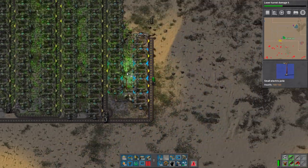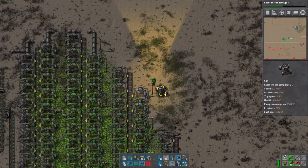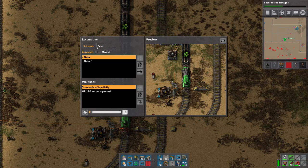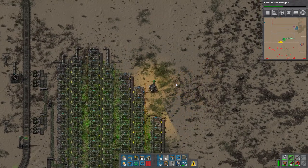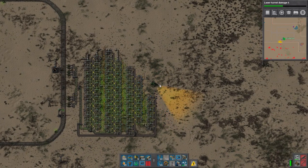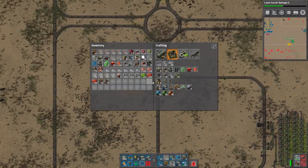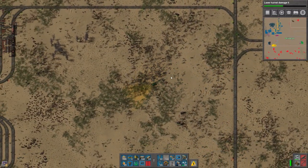Nuclear versus solar: nuclear is great as a power source — it's a quality choice. Unfortunately some belt connections got messed up — we need to fix that. Luckily it's now pretty much fixed and they're all connected. We need to go fix the issues over there and then get more nuclear infrastructure going.